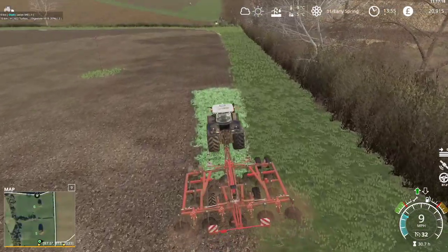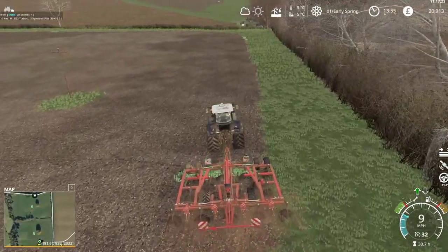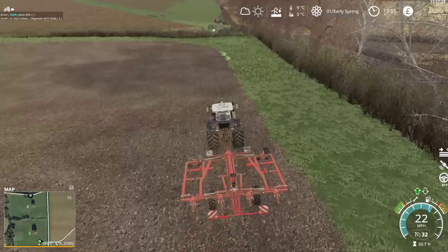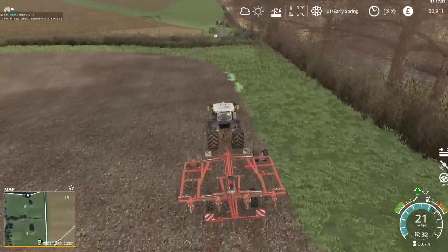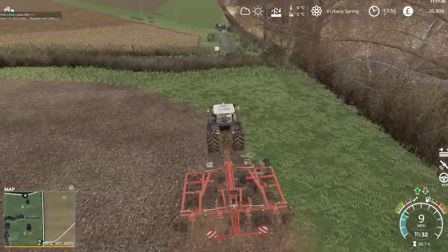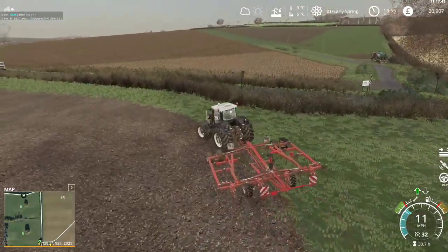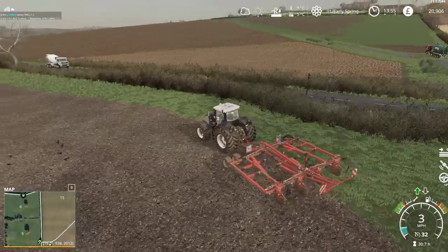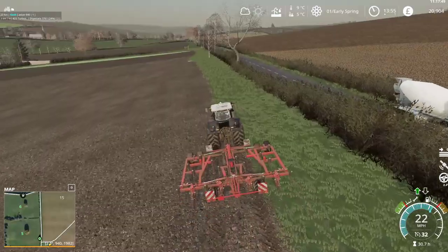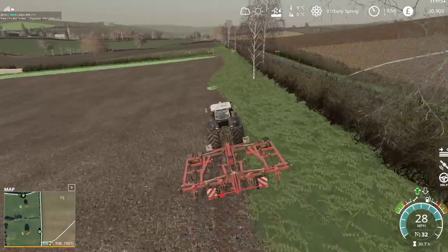A very small sliver at the top of the field — get it all. And we're going to do the bit by the gate. How's the digestate doing? Oh, nearly empty. All the way up at the top of the field — yeah, that's going to need some tidying up as well. It is what it is.